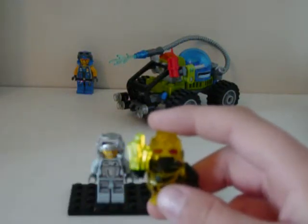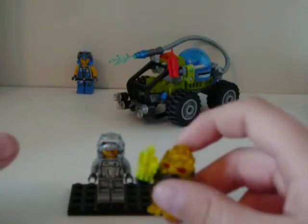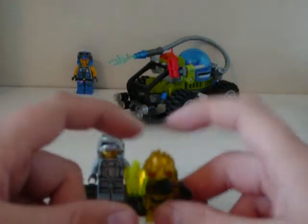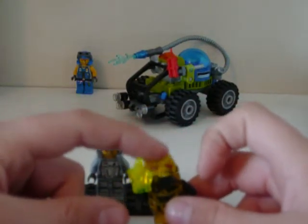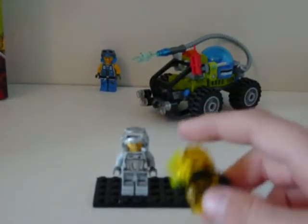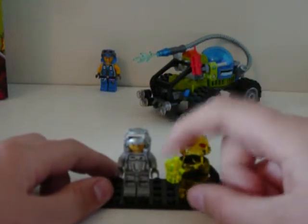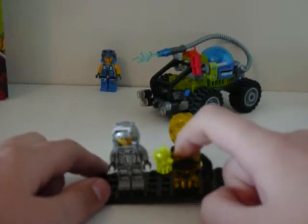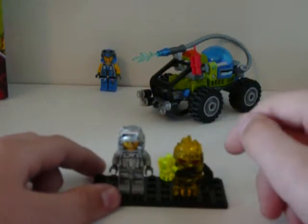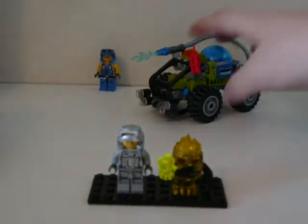Combustix is apparently supposed to be related to Sulfurix — as in, he eats the same type of crystals and I'm guessing from the same family. He's the same color as Sulfurix. He comes with a crystal and you can have him eat the crystal by putting it in his mouth. Anyway, on to the vehicle.